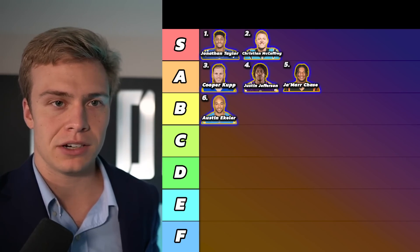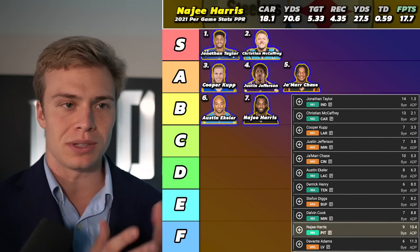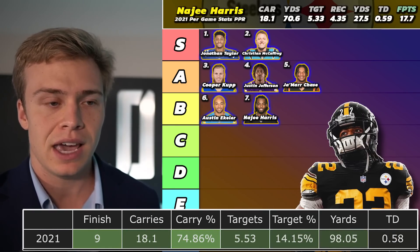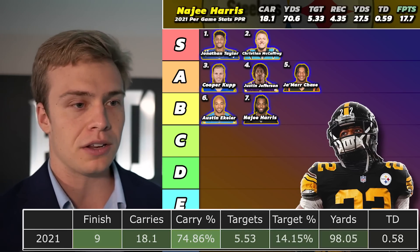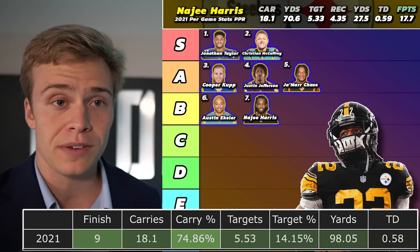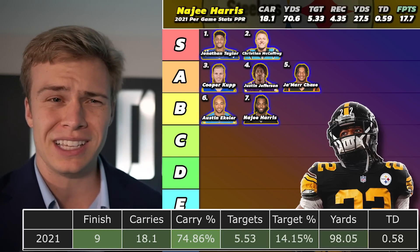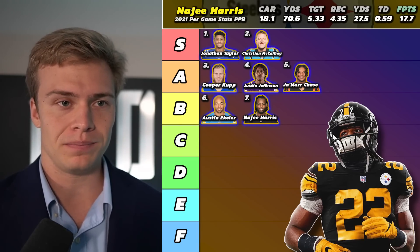The next running back at seven is Najee Harris. I can't be too excited about drafting him — on Underdog he's going later and I haven't drafted him too often — but this is a running back with a very high floor. He finished as running back nine last season, and running backs usually make the elite jump from year one to year two. Jonathan Taylor went from running back 10 his rookie year to running back two his second year. DeAndre Swift went from running back 17 to running back 10. And Najee Harris has no added competition to his backfield — he should probably lead the NFL in carries, assuming CMC has a slightly different role.